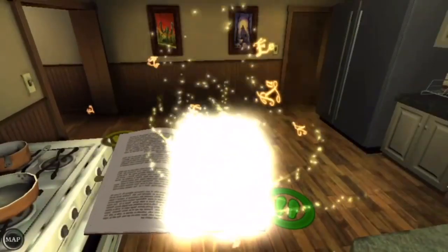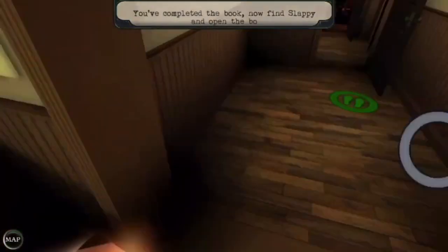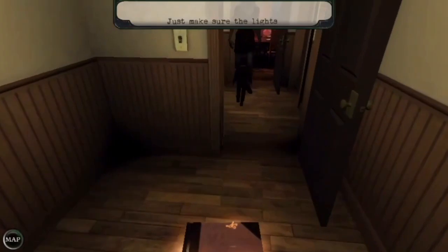I'm coming for you, Stein. You've completed the book — now find Slappy and open the book on him. Just make sure the lights are on with everyone to Slappy.